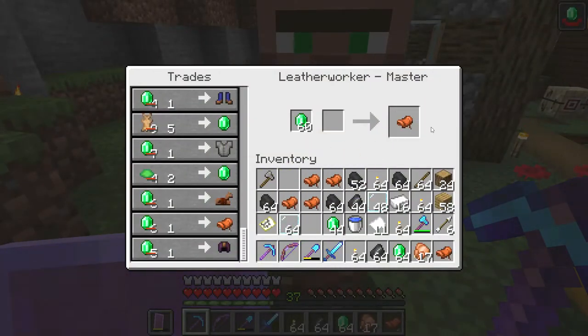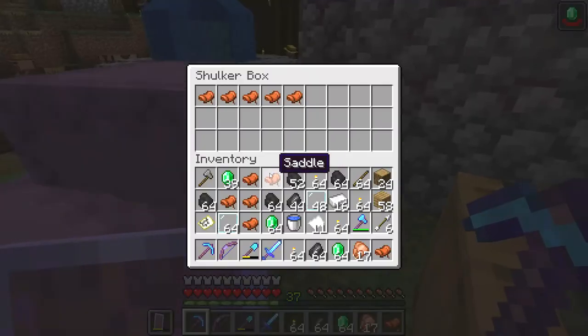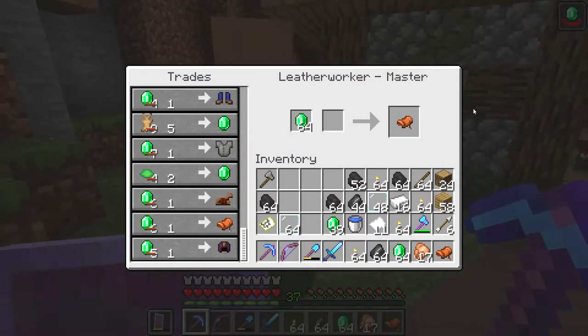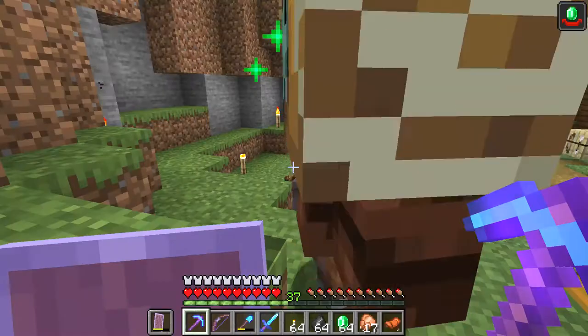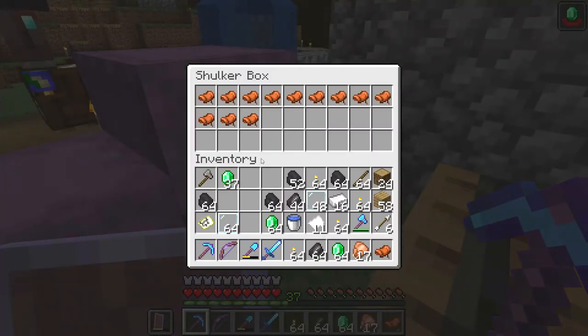You can buy 12 saddles before he runs out of stock and you trade emeralds for them. So if you want to get infinite saddles, just level a leatherworker to master and trade emeralds for saddles.